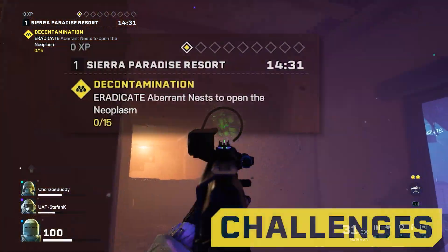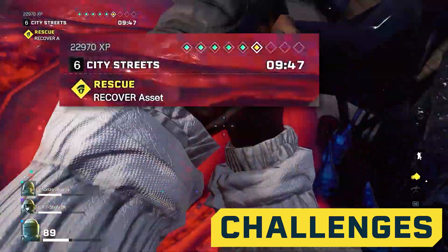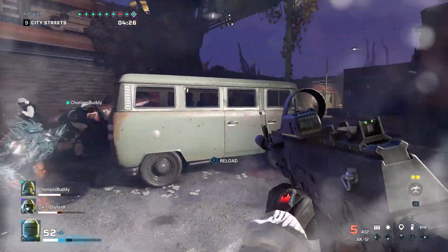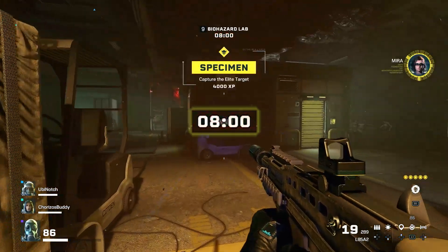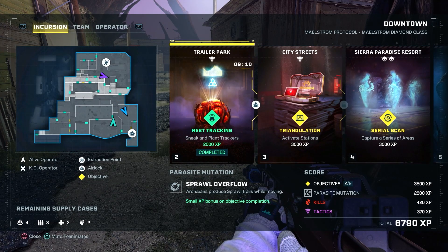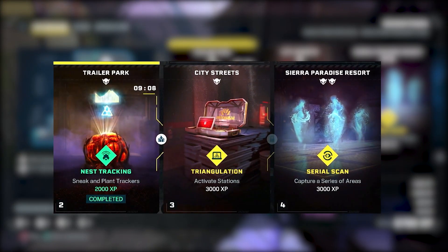In Maelstrom Protocol, you'll find that each subzone has a mandatory map objective for you and your squad to complete. You'll have a time limit to complete each objective, but that time progressively gets reduced with every subzone, starting with 15 minutes, down to only 8 minutes at the end. If you can't complete a map objective, you'll still be able to move to the next subzone. However, you won't receive as many points or XP.